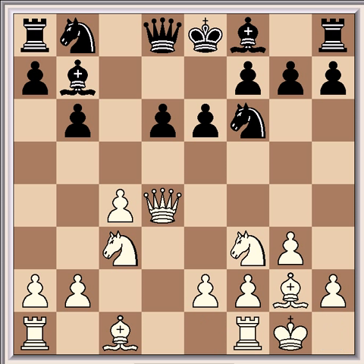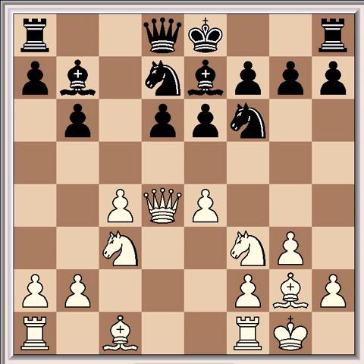Normal development continues. Knight to d7 is all part of the normal hedgehog build-up. The knight is better here than on c6 where it would obstruct the action of the black queen's bishop. From d7, the knight protects its colleague on f6 and has the possibility of jumping to c5 or e5 at an appropriate moment.